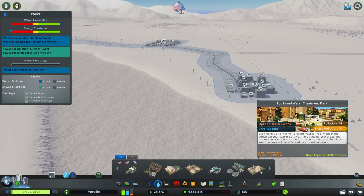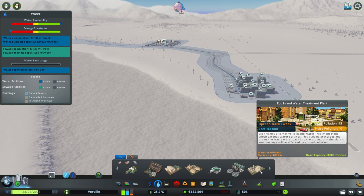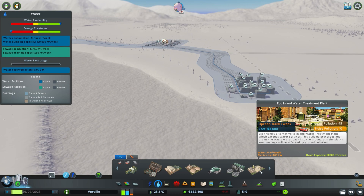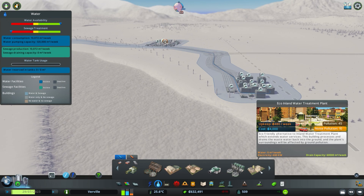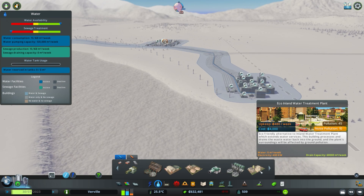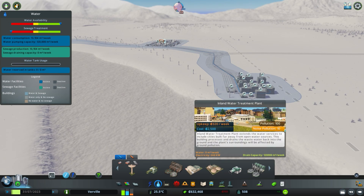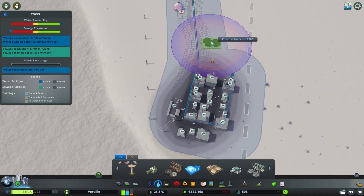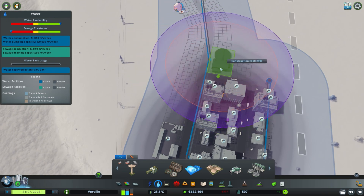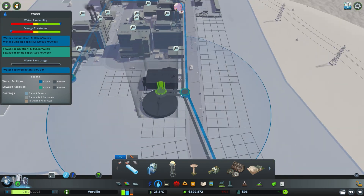These are the two options you have. These do not pump your sewage into the water source, but what they do is they potentially pollute your ground water - your ground pollution basically gets worse. If you don't mind that, and if you are landlocked or have no option - maybe you've got ocean as your water inlet and there's no proper flow so you can't control where your water is draining - then this may be your only option. You can place those down and, like any other building, they connect to a roadside, then connect in with a small connector blob.